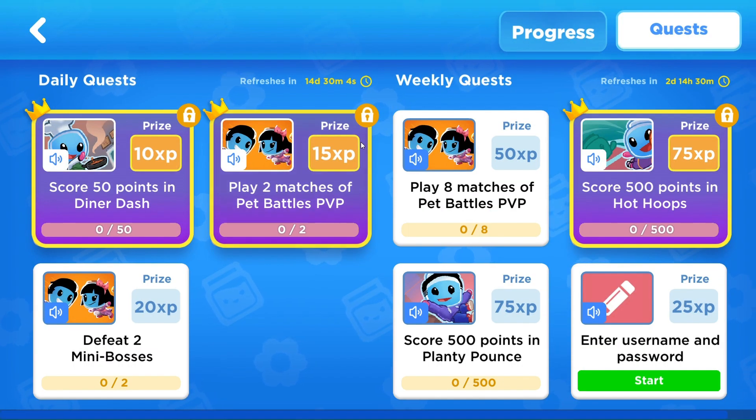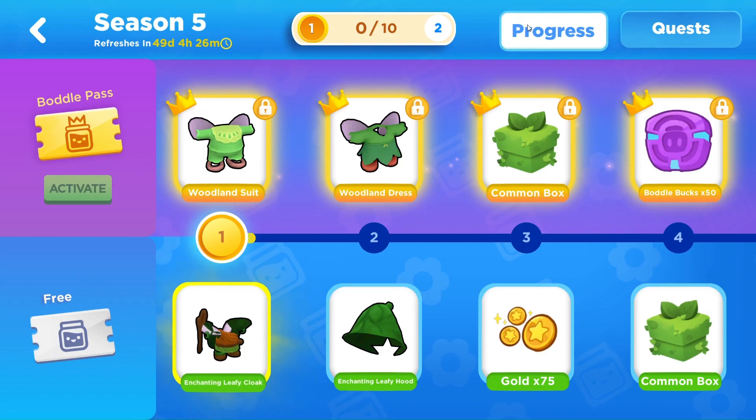If you haven't been on, there are daily quests that will refresh, and weekly quests will be refreshed in two days. The daily quests will be refreshed in 14 days. We have to defeat two mini bosses, score 50 points, play two matches. These are actually the premium quests: play eight matches of pet battles, score 500 points, and plenty pounce. We can enter our username and password to practice that later — it's cool that they have that new walkthrough.